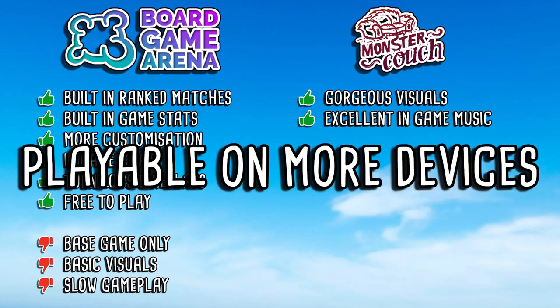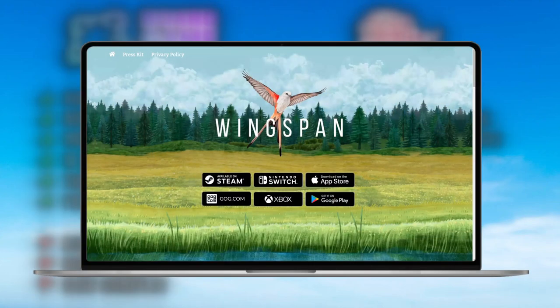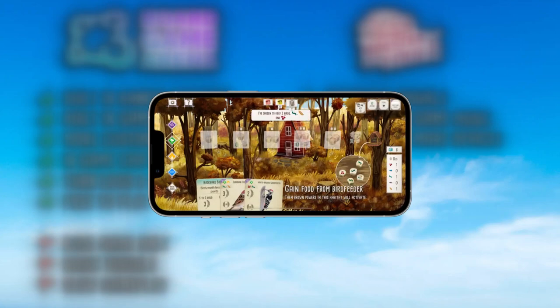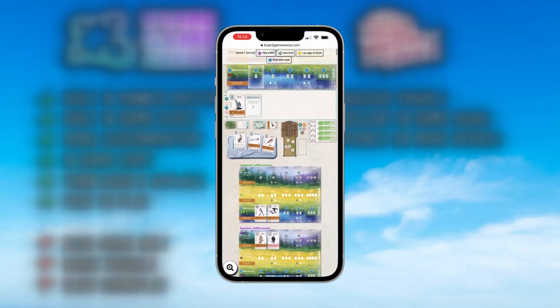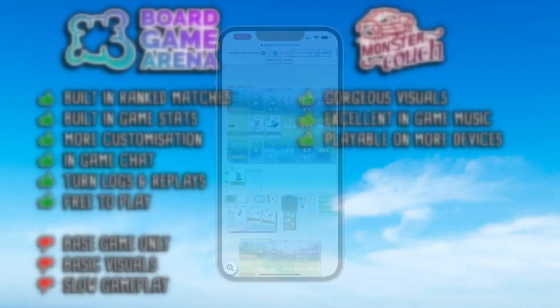The next pro for the Monster Couch version is just how much more playable it is on a wider variety of devices. Whereas Board Game Arena is available purely through a web browser — so mostly on a computer or at a push on your phone — Monster Couch is available officially on computer, iOS, Android, Nintendo Switch, and Microsoft Xbox. The mobile application is really strong, so you can play on the go. Board Game Arena's website on a phone is quite small and cramped — if I'm playing on the move, it has to be Monster Couch.